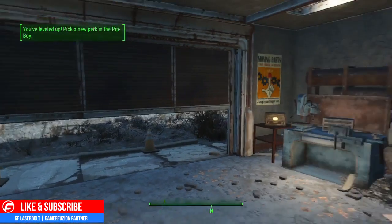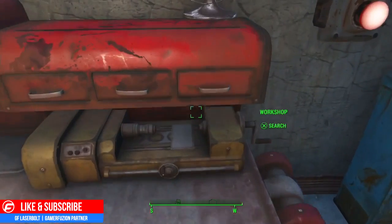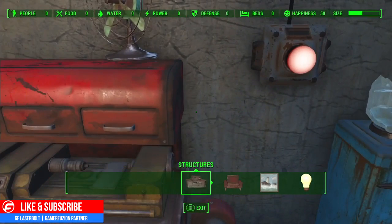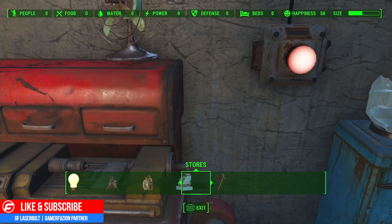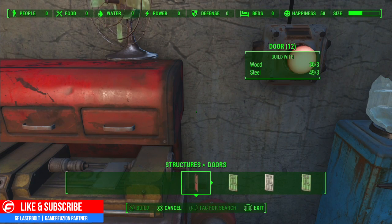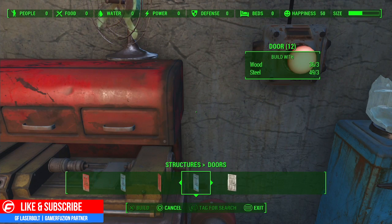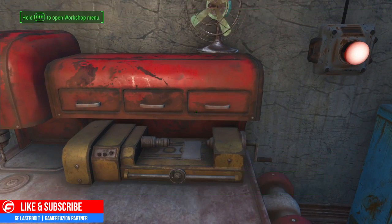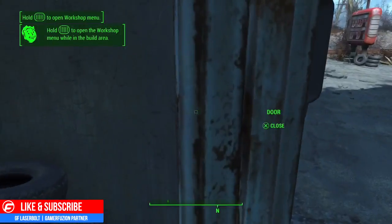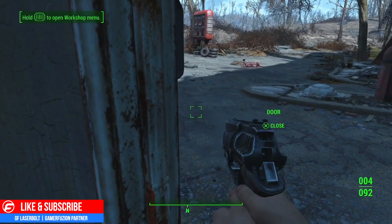Let's close the door just to make sure we are okay. The workshop allows you to build, adjust, and remove nearby objects and structures. Press upward, sideways, left, right for the structures you wish to build. I can actually decorate, add power, or defense. It's going to allow me to place a door — that's actually pretty cool. Let's exit out and close our door. We don't need people to know our business — so that door is closed.